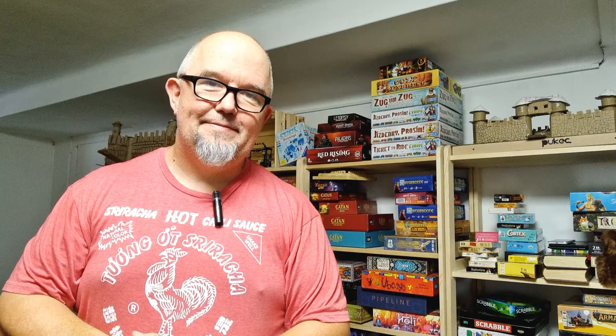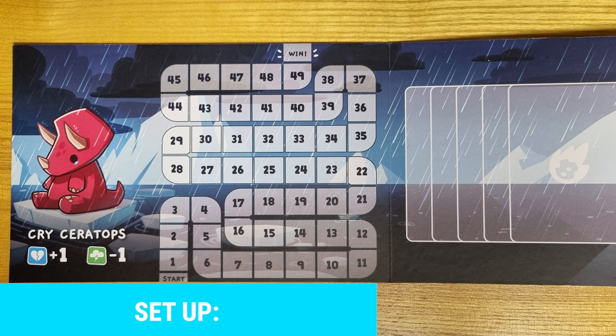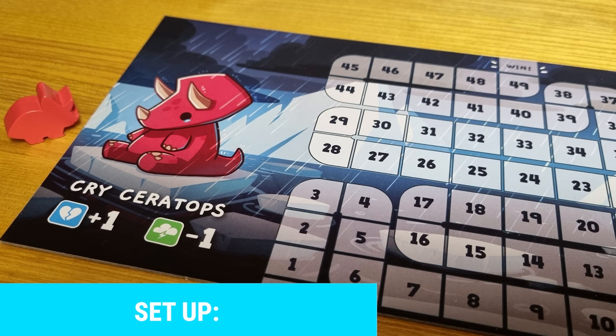Now let's dive in and take a look at what's inside the box. There are the player boards, four player markers, one main deck of cards, and one disaster deck of cards.